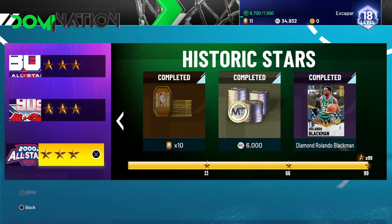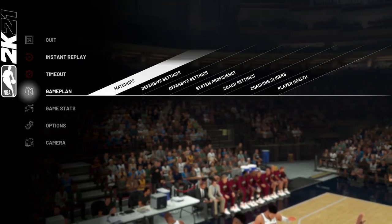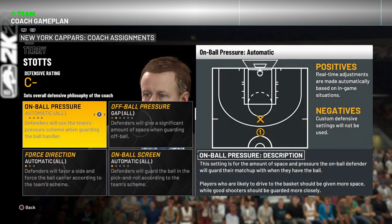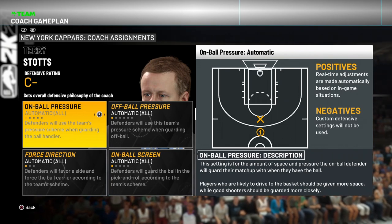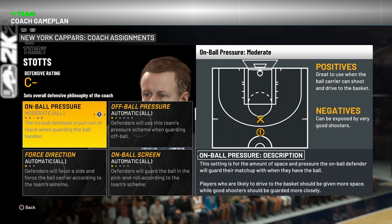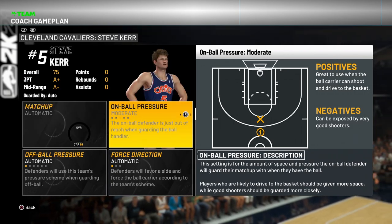I decided to give you guys some quick tips on how I cranked through it. First, we have the defensive settings. Hit options or start on Xbox to pull up your settings, scroll down into gameplay, and go to defensive settings — this is where we set everything up. When it comes to on-ball pressure, in historic domination I've preferred to move it to moderate, so defenders stay a little bit back for players you know are going to shoot a lot of threes.